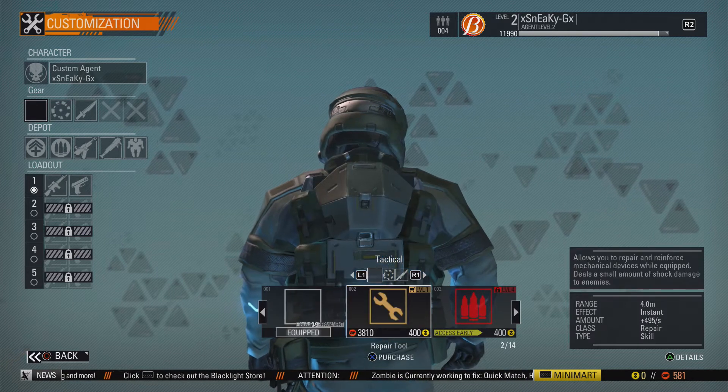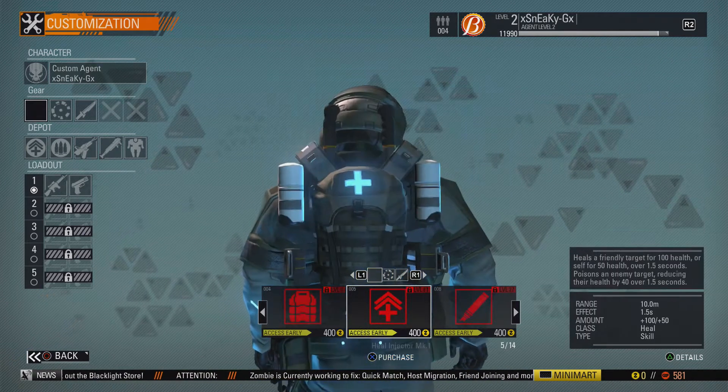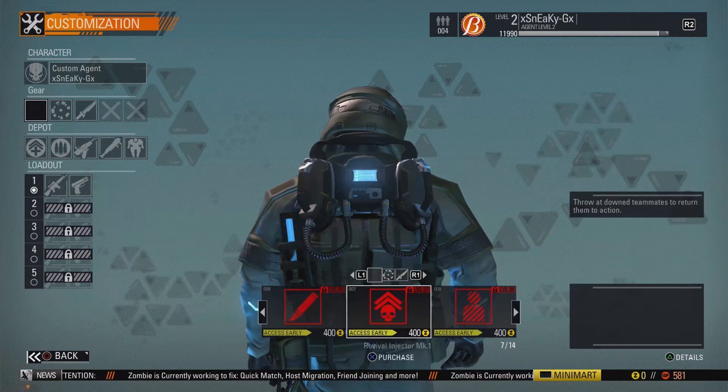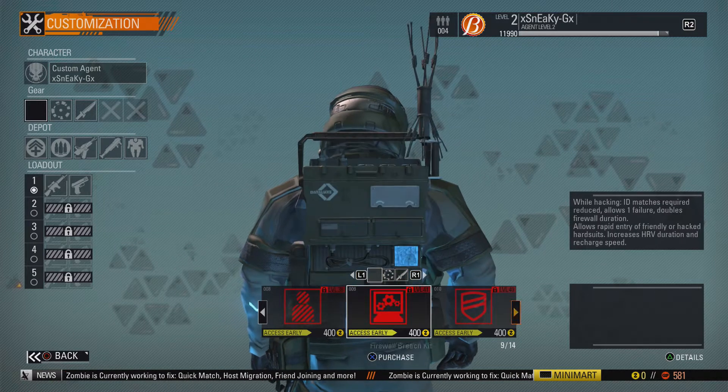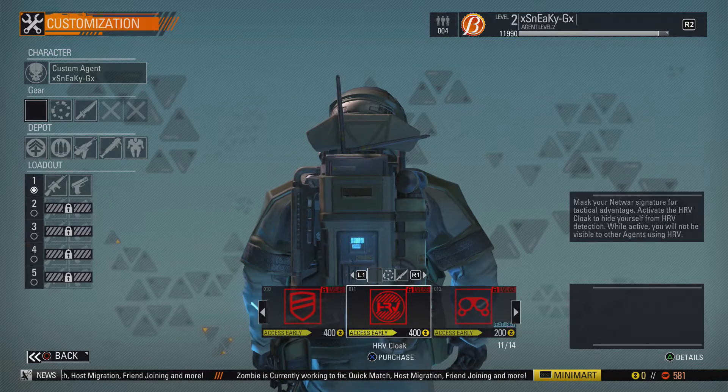Alright, here's the gear. There's actually a lot of different gear — there are 14 different ones just for this particular slot, and the next one has even more. So there are all kinds of different gear and different elements that really change the gameplay quite a bit.